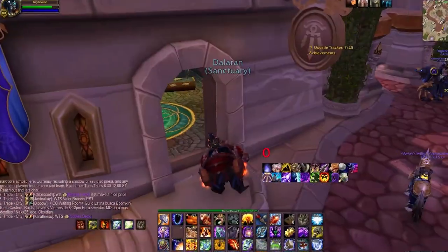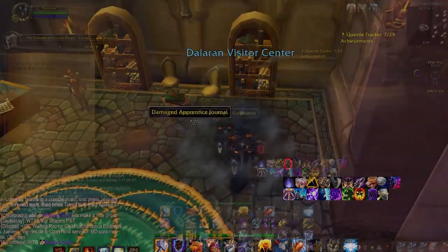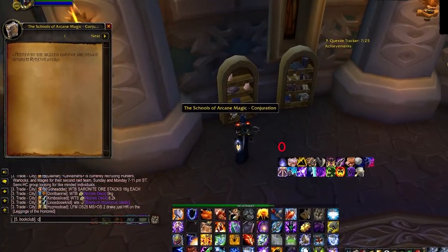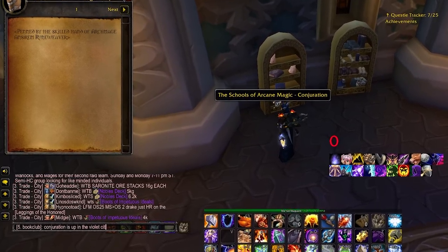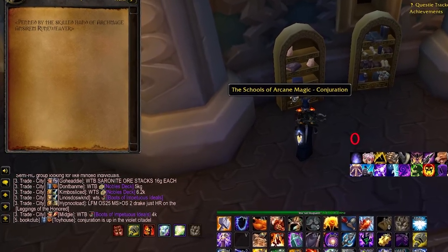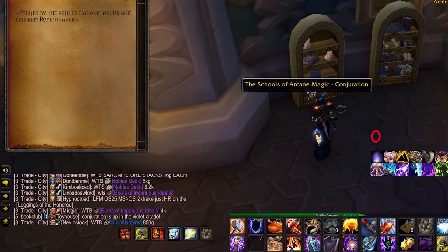Finally, the last tip is to group up. I joined the book club channel and let other players know when books spawn, so you could be helpful and try to do the same. Join the channel — maybe someone will give you a heads up and invite you to the group so that you can go grab that book too.